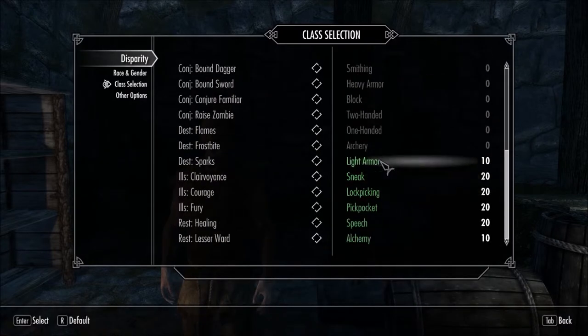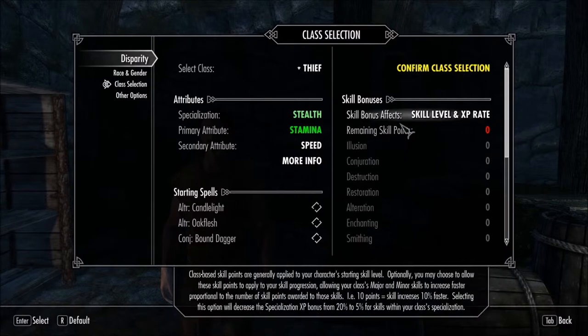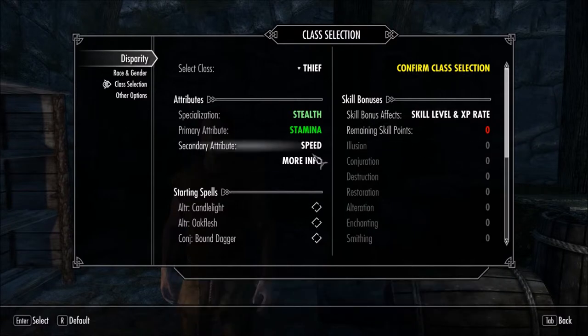So as an Imperial, we get 5 points for Restoration, Enchantment, Block, and One-Handed. And then we get a 10-point bonus to Heavy Armor and a 15-point bonus to Speechcraft. We're also going with the Thief class, so we're going to get an extra 20 points for Sneak, Lockpicking, Pickpocket, and Speechcraft as major skills. And then 10 points for Light Armor and Alchemy as the minor skills.